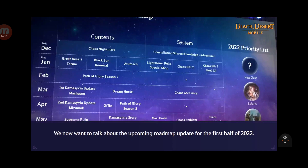In April, we get the second Kamiya Silva update - the second zone. Offin, which is the new boss in there for boss rushes. And Path of Glory season 8. There are also some empty spaces in the roadmap, so there are other things they don't show here.